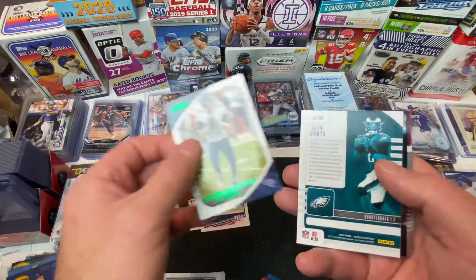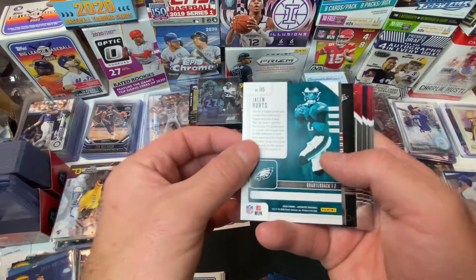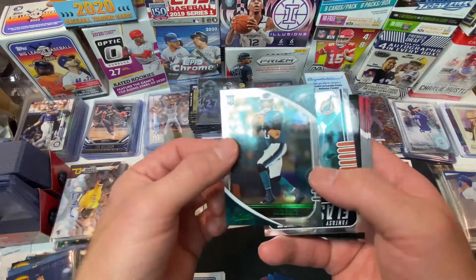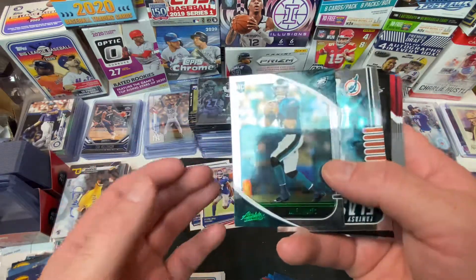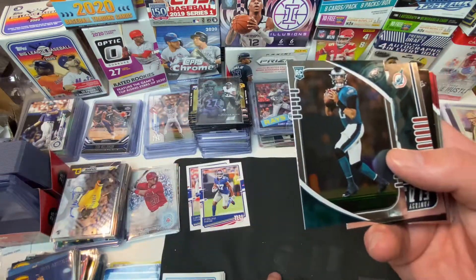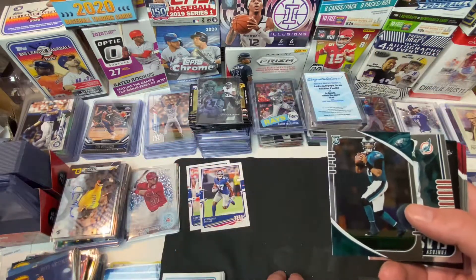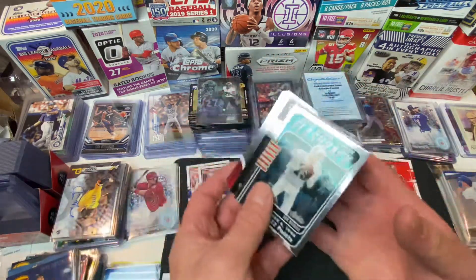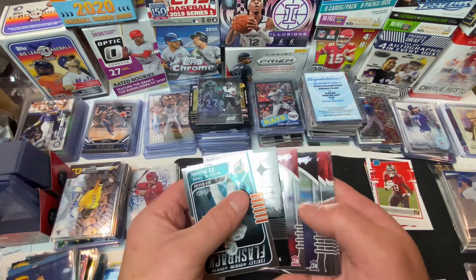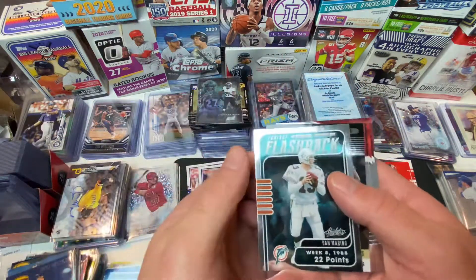Oh my god, you gotta be kidding me. Come on — what do we got? Oh — just a regular rookie card. But Jalen Hurts! He got the starting job over Carson Wentz. Carson Wentz is probably going somewhere else. That's a friggin' hot card. Oh my god — I thought that was a Tua. I'm learning my lesson, I'm not turning it over before I look. I'm sick and tired of flipping over.